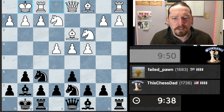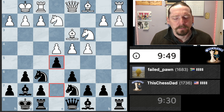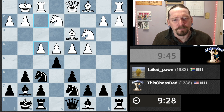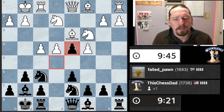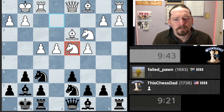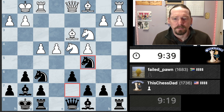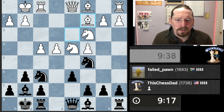All right, he's got a solid center. I think I need to counter in the center — his pieces are over here, so I actually think I want to open up this direction. I think I'm okay with this because now I can put pressure here. Still has two defenders, I have two attackers. Let's finish our development.